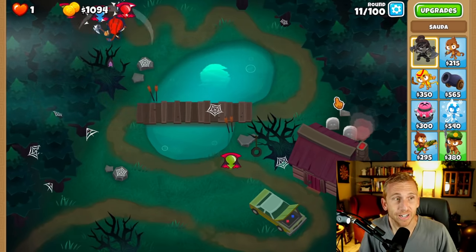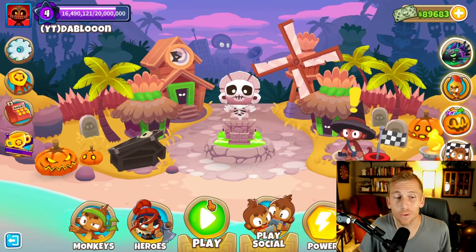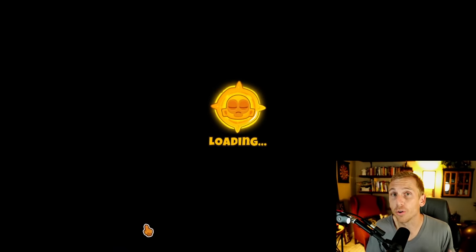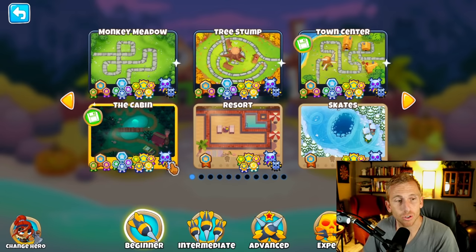You can see that one balloon has slipped by and I am on chimps mode, so I want to go home because I don't want to lose. The fact that I just exited to home will get me a gold border — a gold medal for chimps on that map. As you can see on this map, I have a gold medal on the far right for chimps and it has given me a gold border.